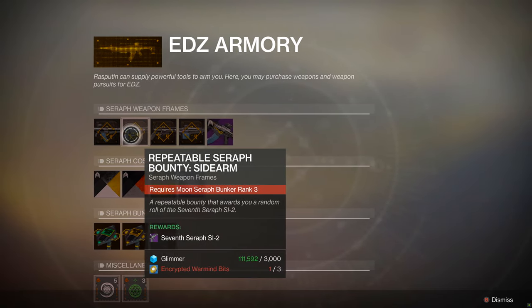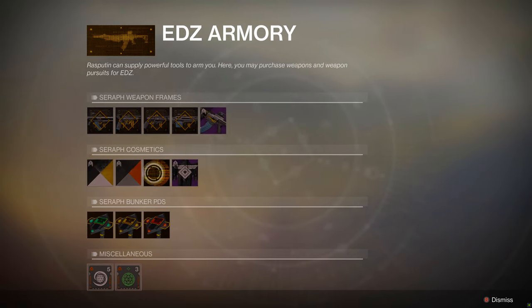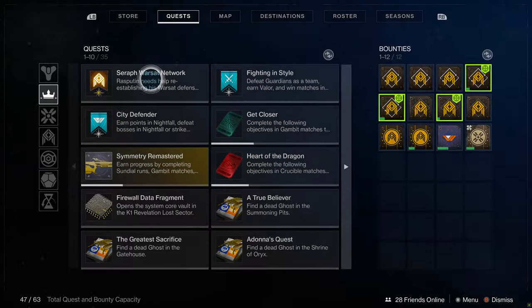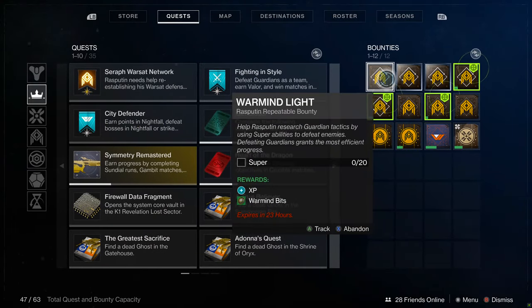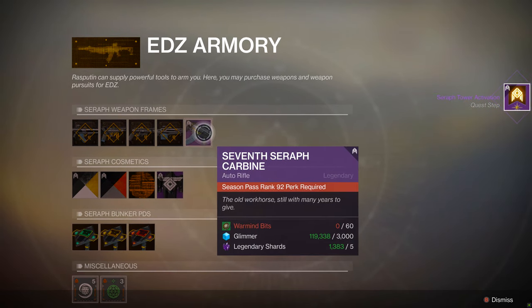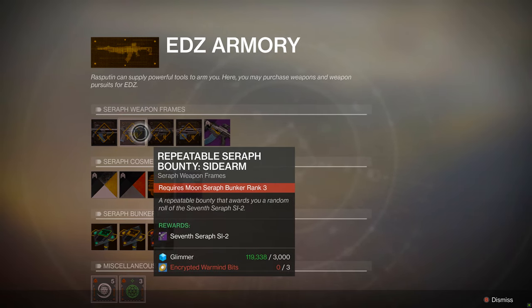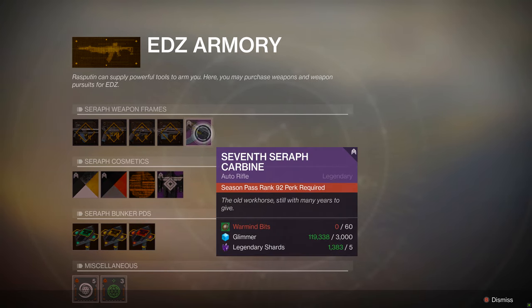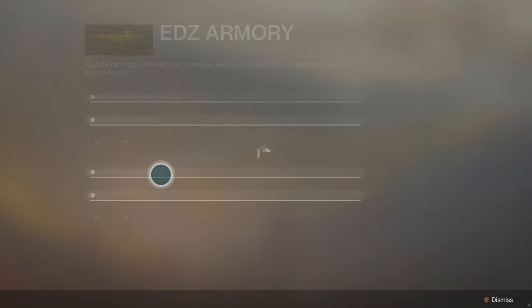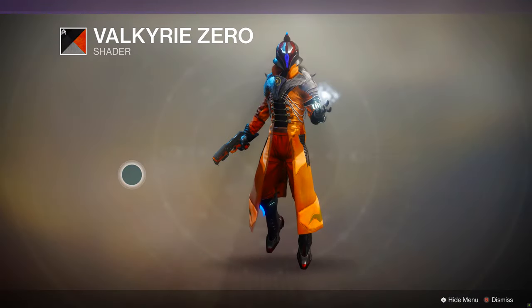The more times you upgrade your Seraph Bunker, the more benefits you'll gain access to, and some of them are really good. Some upgrades allow Rasputin to collect planetary materials for you, others power up the NPC frames you summon during the Seraph Tower event. You'll also access new Seraph weapon bounties that get you seasonal weapons and armor, plus upgrades for powered-up versions of the Valkyrie. You can inspect the EDZ Armory to see which weapons you'll earn once you've raised the Bunker Rank high enough — for example, raising the EDZ Seraph Bunker rank gets you the bounty for the new Rasputin Auto Rifle, while ranking up the Moon Seraph Bunker to rank 3 unlocks the Sidearm repeatable bounty.